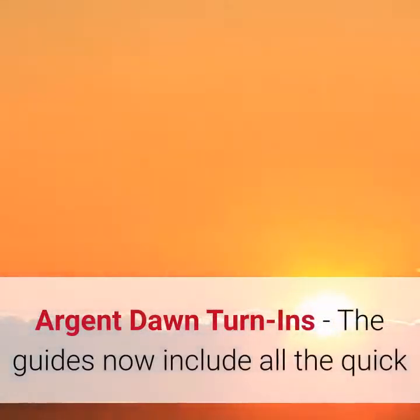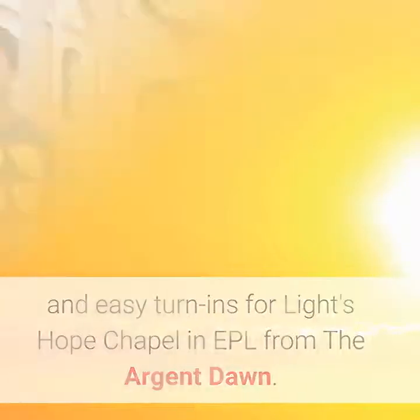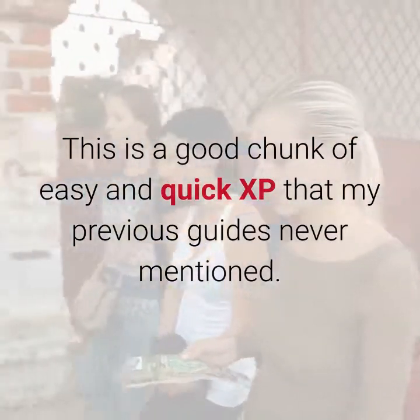Argent Dawn Turn-ins: The guides now include all the quick and easy turn-ins for Light's Hope Chapel in EPL from the Argent Dawn. This is a good chunk of easy and quick XP that my previous guides never mentioned.